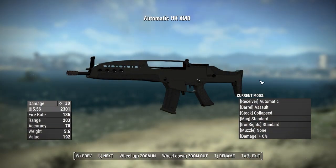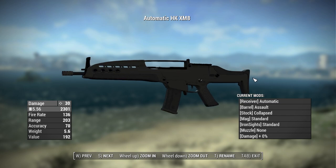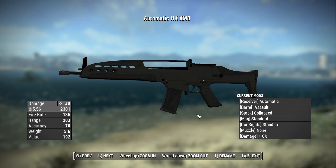Here we have the most basic version of the XM8, and this is a really good-looking model. It has a base damage of 30, is fully automatic, uses 5.56 rounds, has a fire rate of 136, a range of 203, an accuracy of 70, a weight of 5.6 pounds, and a value of 192 caps. A pretty well-balanced assault rifle for level 15, and it looks just great.